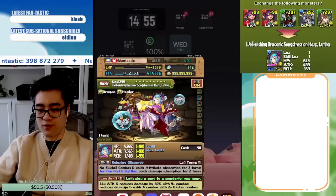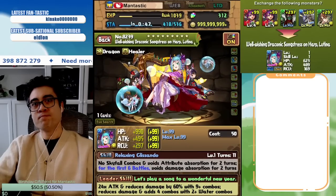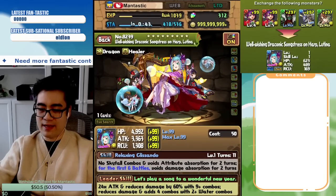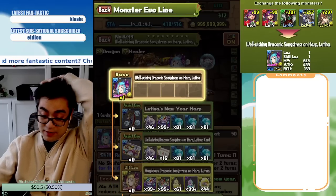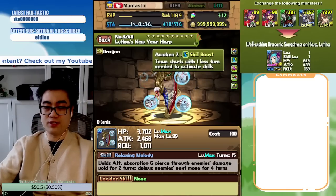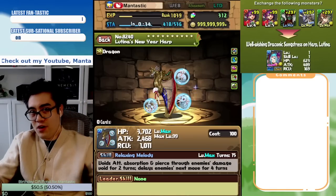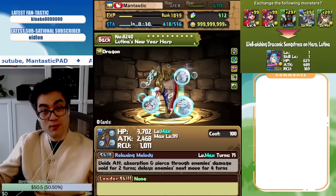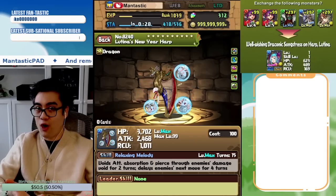The reason why I traded for New Year's Lutina is because she has multiple different valuable forms. Yes, it is an expensive trade in terms of Godfest Exclusives, but her first weapon assist is a Skill Boost, Team HP, and 7-combo. Never bad awakenings to have — these are always useful. Doubling a card's personal damage, more Skill Boost, more Team HP — always a good time.